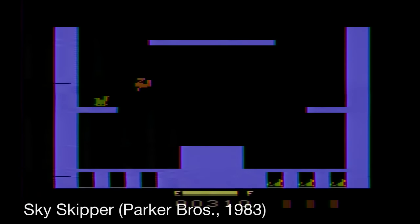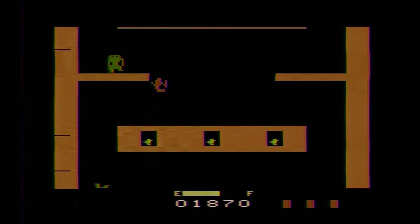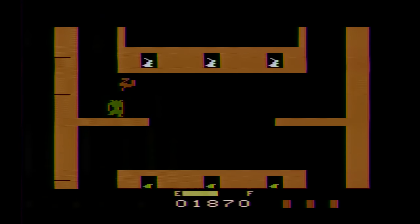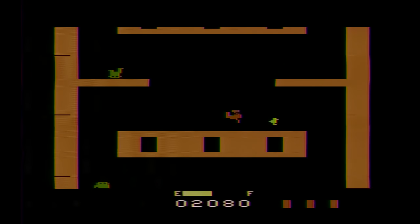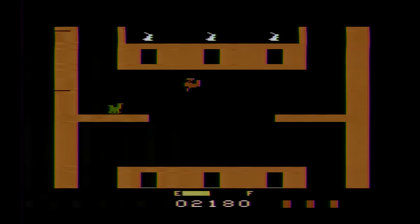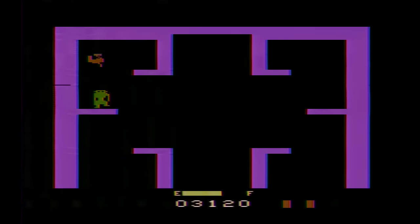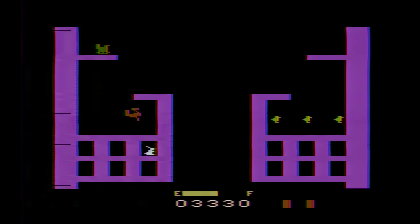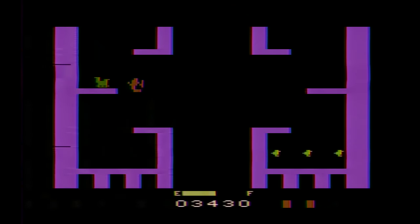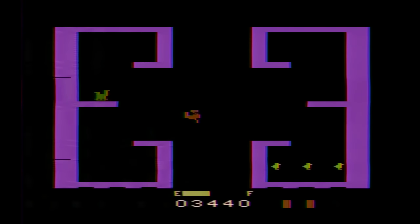Next up is Skyskipper, ported to the Atari 2600 by Parker Brothers in 1983. The original arcade game was a Japanese exclusive, while this Atari 2600 version was a North American exclusive, and also an Atari 2600 exclusive, never seeing a release on any other platform. As best as I can figure, your goal is to bomb an angry gorilla which will knock him out, temporarily opening up a bunch of animal cages. During this period you need to fly into the cats, turtles, rabbits, and ducks to rescue them. All of this must be done before your gas tank runs out of fuel.